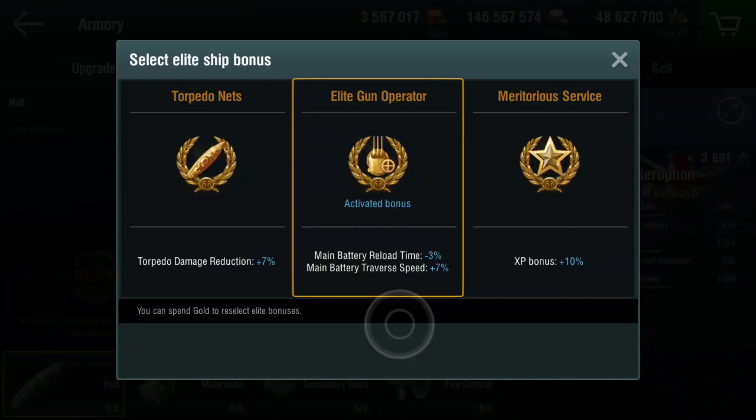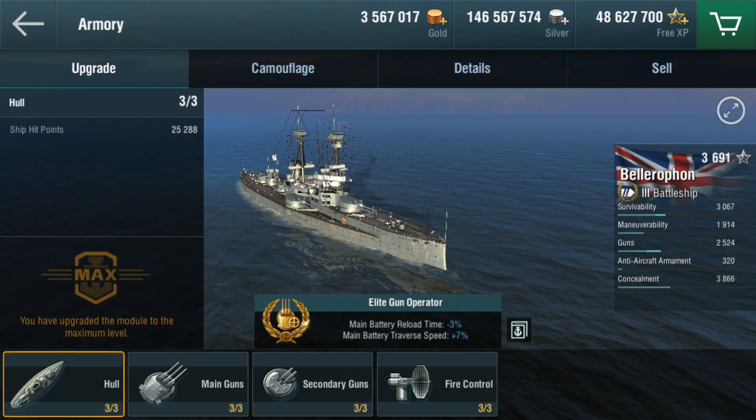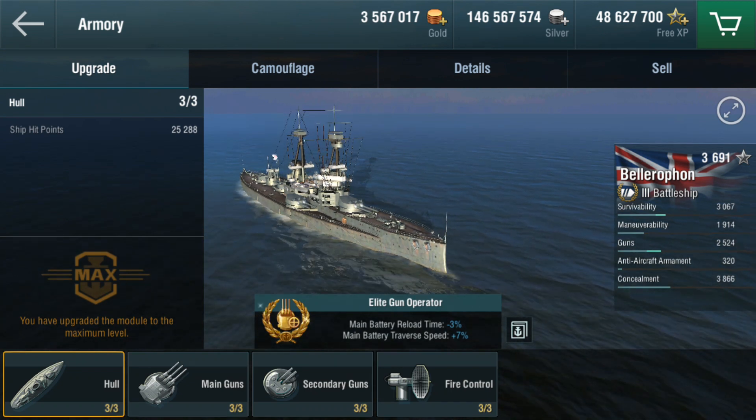Looking at the armoury for elite bonuses, they're exactly the same as the Dreadnought. You get a main torpedo damage reduction of plus 7% should you want it, but the main battery reload time of minus 3% and main battery turret speed of plus 7% is what I went for on both ships. And really, that's all there is to say about the Bellerophon's stats.